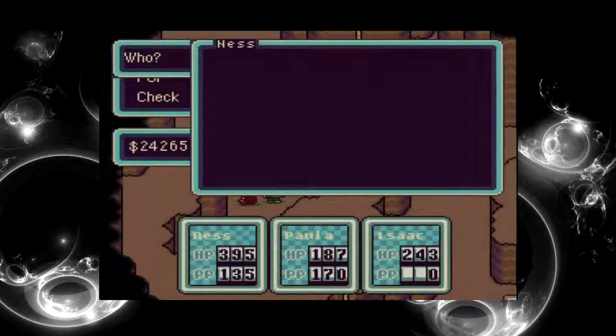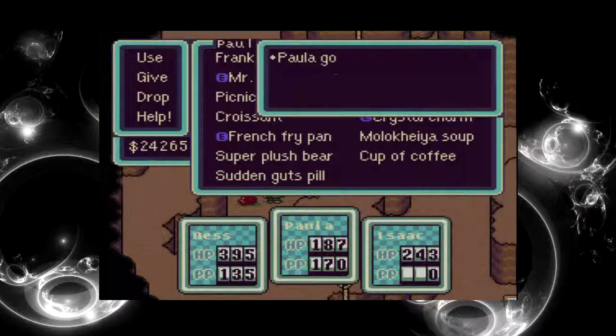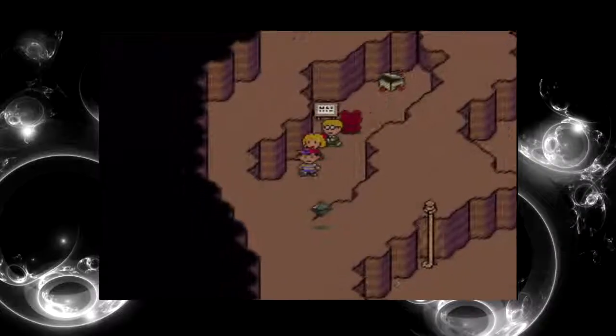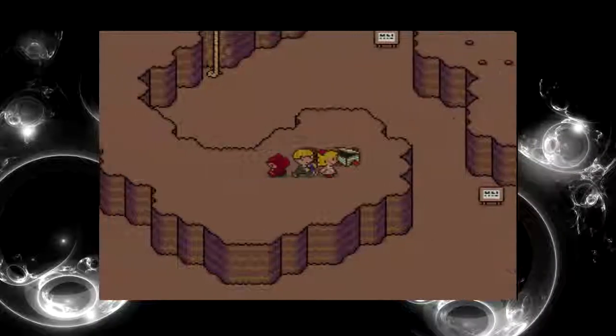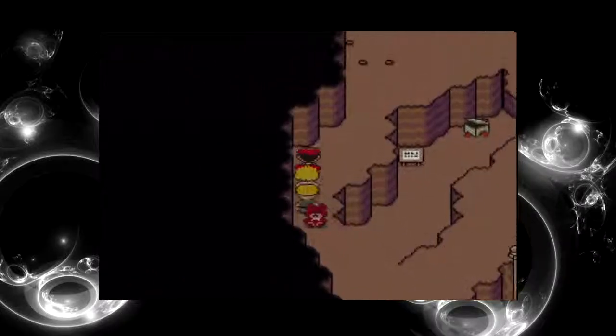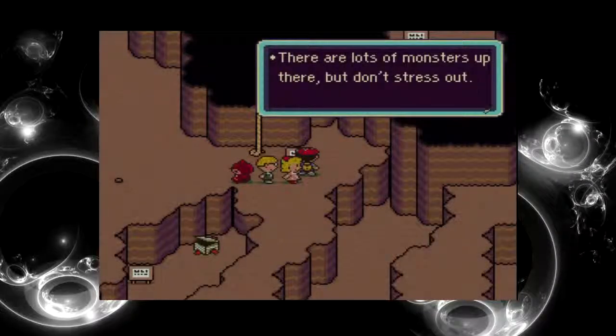Sudden Gutspill — we'll get rid of that. It's the one you can't use now, isn't it? Why bother? Another chest — treasure chest. This way, this way. Another rope. Lots of monsters up there but don't stress out. I always stress when it comes to hard dungeons, but this one I'm okay with.